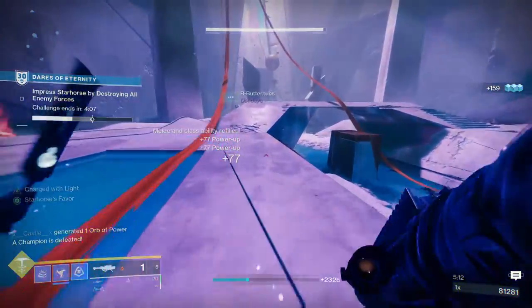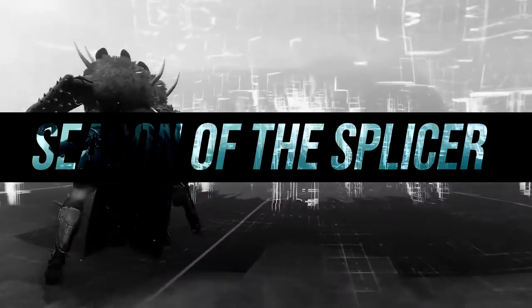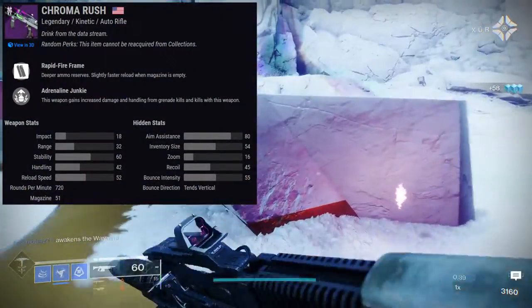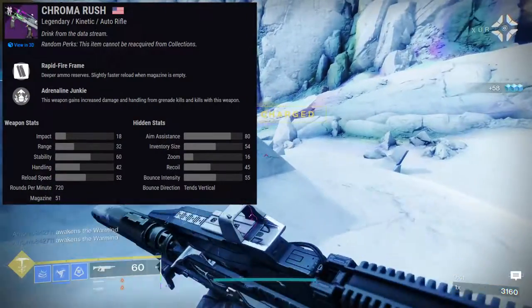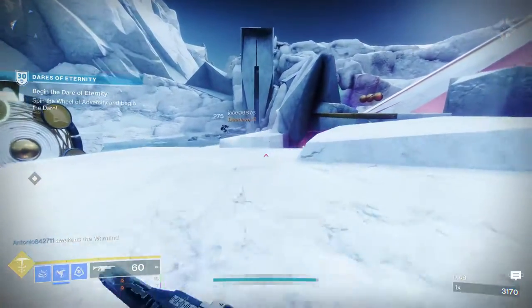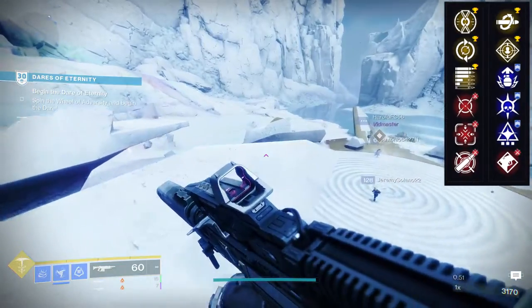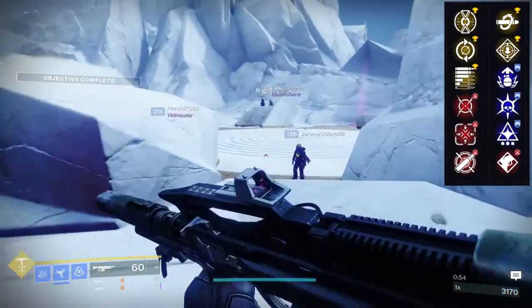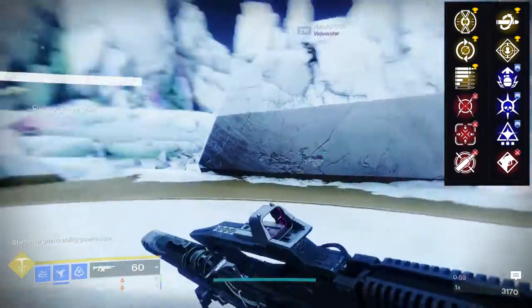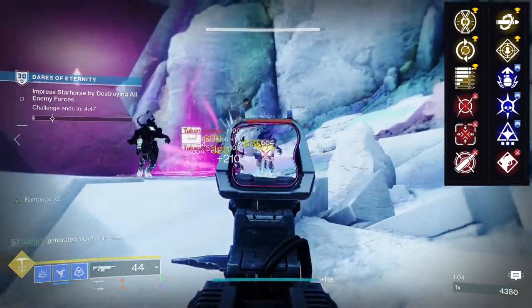Next is Season of the Splicer. To start off, we have Chroma Rush, a kinetic auto rifle — one of the best auto rifles in the game. You definitely need to scoop this up. For the first row: Heating Up, Feeding Frenzy, Subsistence, Moving Target, Tunnel Vision, and Dynamic Sway Reduction. For the second row: Kill Clip, Rampage, Adrenaline Junkie, Thresh, Wellspring, and Tap the Trigger.